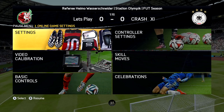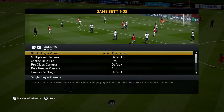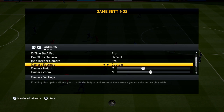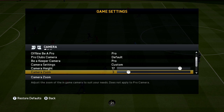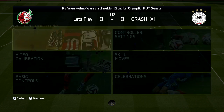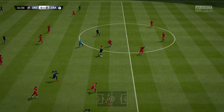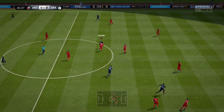I want to show you some settings that I use. I picked up some camera settings from a fellow YouTuber called Ovi — some of you may know him. So: tele broadcast, put it to custom, go to camera settings, put camera height to 17 and camera zoom to 3. I also recommend putting your auto switch to air balls — it means it doesn't get changed all the time. Also put auto switch to none, but you've got to be very quick and it may take a few games to settle in.